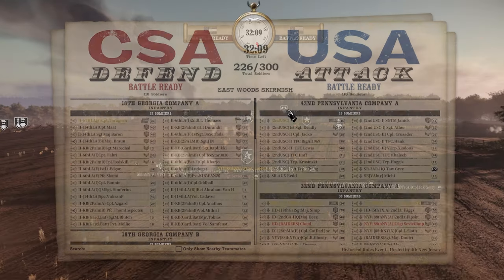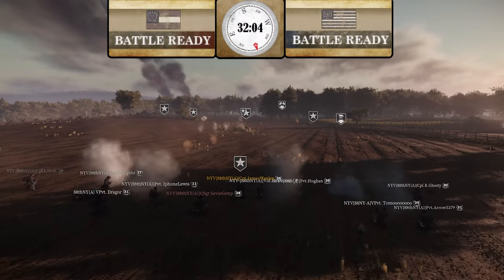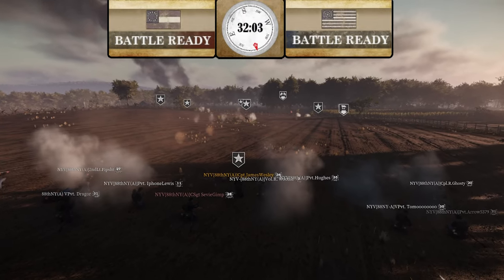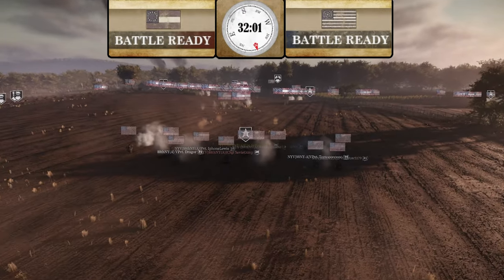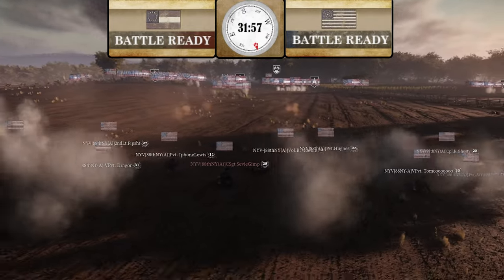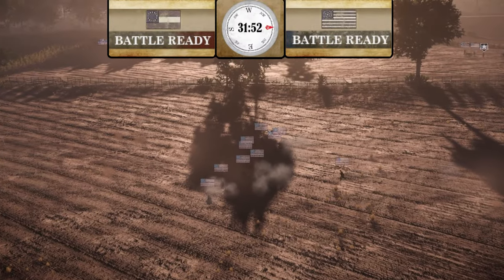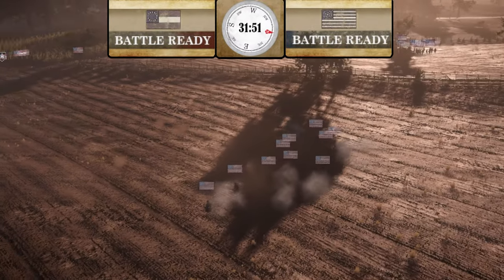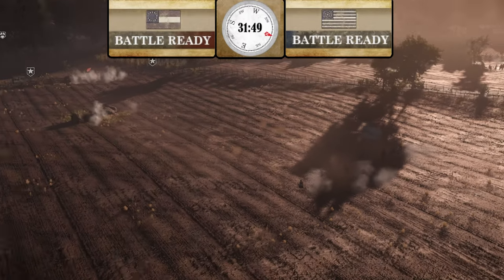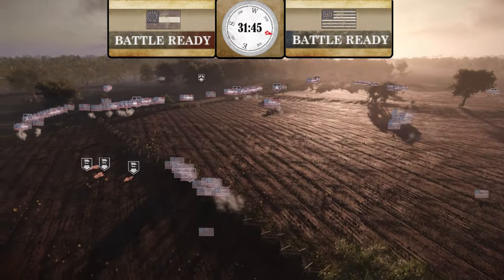That's 2nd U.S., not the 88th. Crouching down like this will get you skirmishing deaths — that's three times the amount of tickets as in formation. Also, shooting from that far away while crouching is going to be hard to get hits.